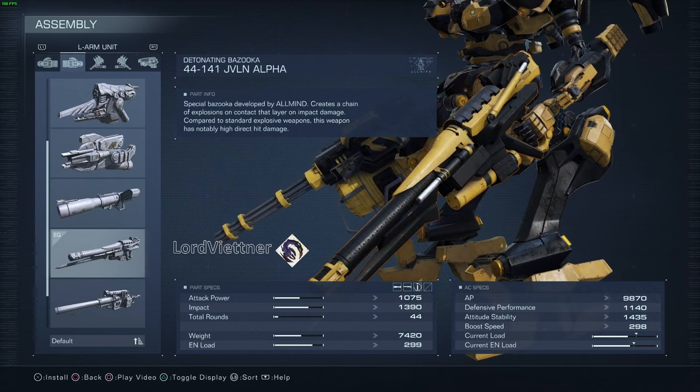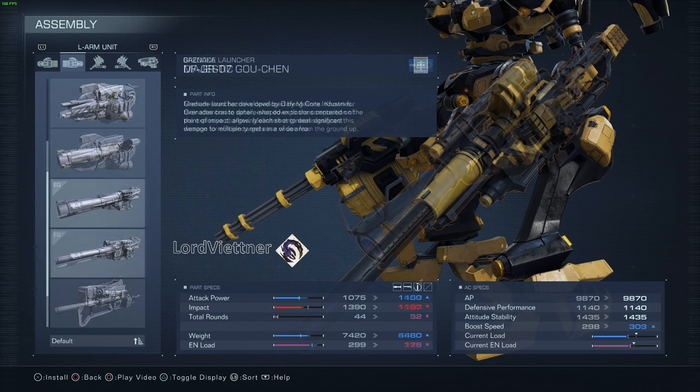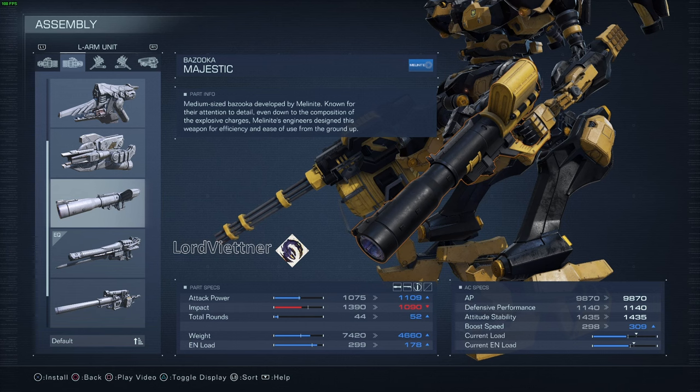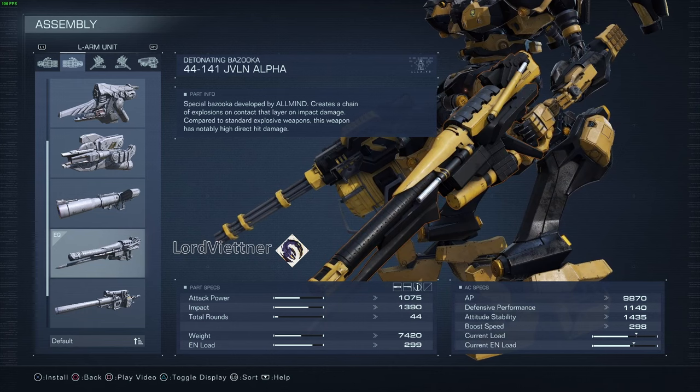For your left hand, any type of bazooka or grenade launcher will do. I personally love the huge impact of the Javelin Alpha, but the DFGR7 is just as good and weighs quite a bit less, as does the Majestic Bazooka. The main idea here is to use the bazooka when the enemy ACs are low on energy or stuck in an animation, in order to deal huge amounts of impact damage. These are great for building up the stagger meter, then allowing you to really shred with the gatling gun and your shoulder weapons.